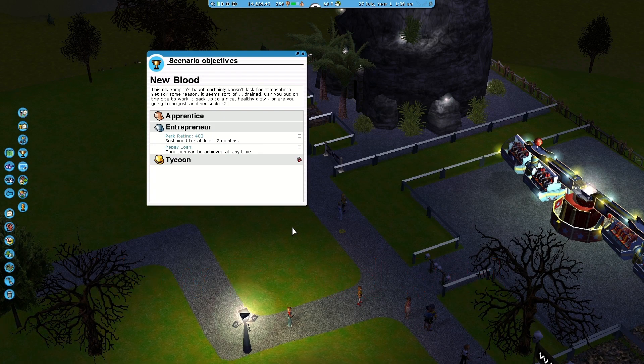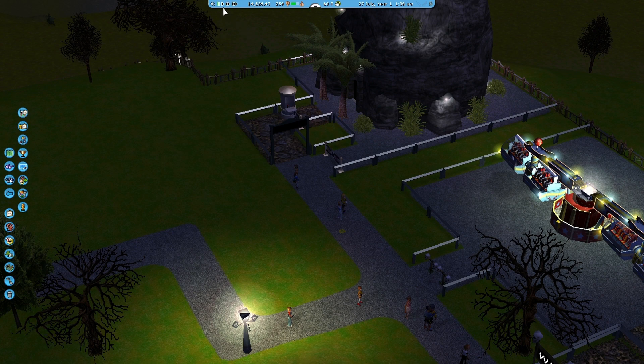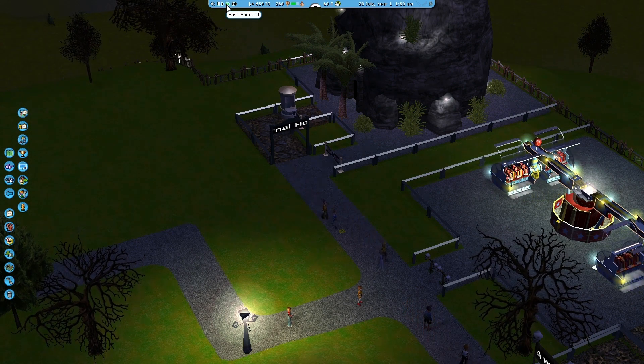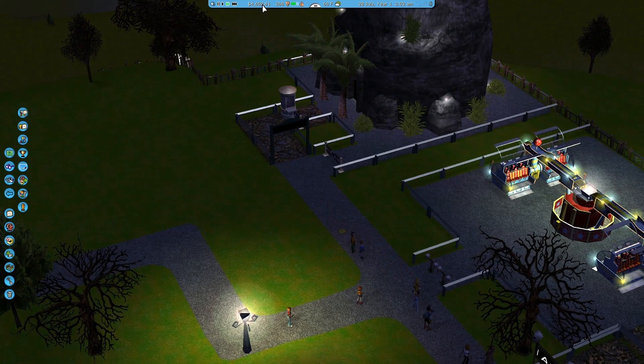Hi everybody, welcome to another episode of RollerCoaster Tycoon 3 - this is New Blood episode 34. At the entrepreneur level, I need a park rating of over 400, which I've got at 643 right now, but I've got to maintain that for at least two months and I've got to repay my loan, which right now isn't too much, but I'm probably going to have to borrow some money.